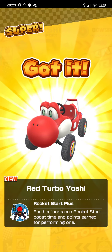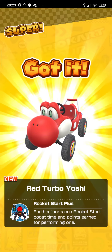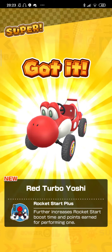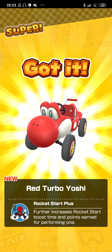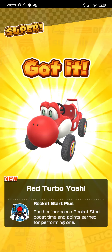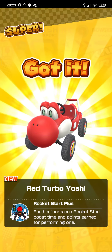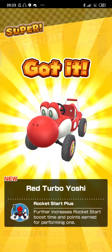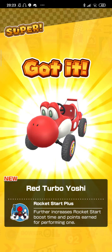Pipe nine: Red Turbo Yoshi — nice! This is a really good 10-pipe pull. I love the Turbo Yoshi cars, I'm glad to get a red one. I would like Red Yoshi actually, but there's a high-end left. Hopefully we get the little Luma — and whether the Luma be there for Rosalina, or we get Funky Kong — oh yes, a character!